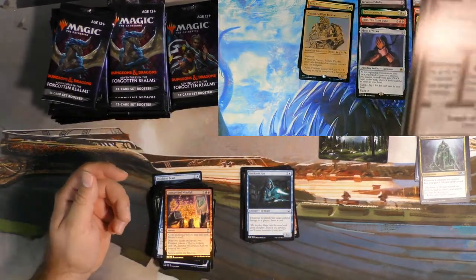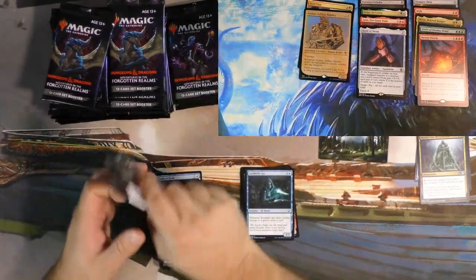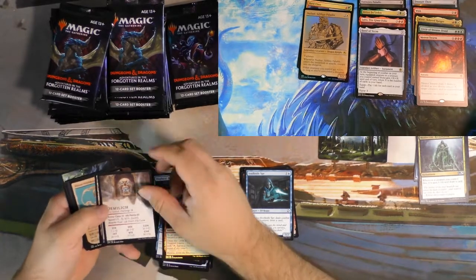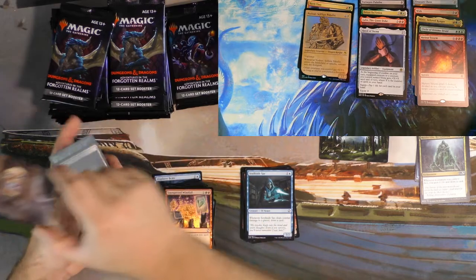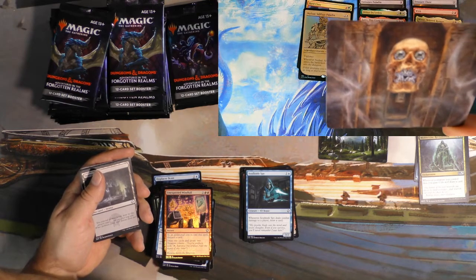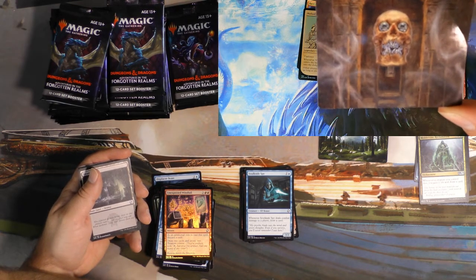We got a Lost Mine of Phandelver — this is a fun one. All three of the dungeons are cool, I like them. We got the Demi Lich art card. Just why Magic was taboo in the 90s — moms saw this card and they told us young boys that it's too demonic to play. It's art like this, and that's the reason. I'm not saying it's bad, I'm just saying.